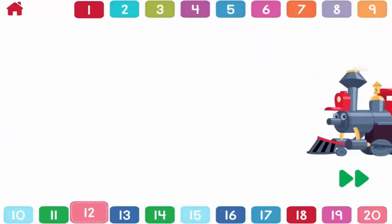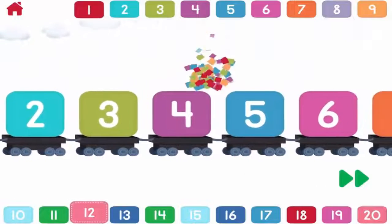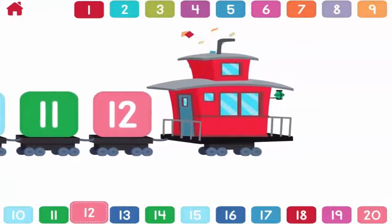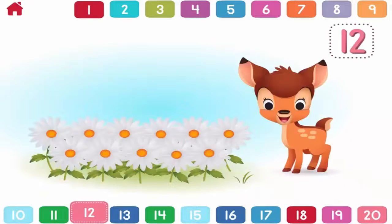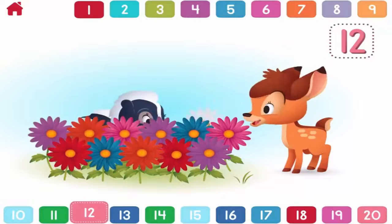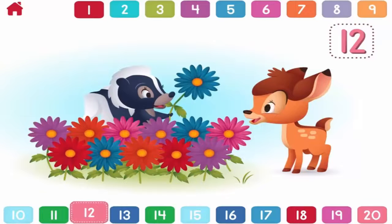Let's count to twelve! One, two, three, four, five, six, seven, eight, nine, ten, eleven, twelve! Twelve! Can you help Bambi count twelve flowers? One, two, three, four, five, six, seven, eight, nine, ten, eleven, twelve! Now that's flower power! You counted all twelve!